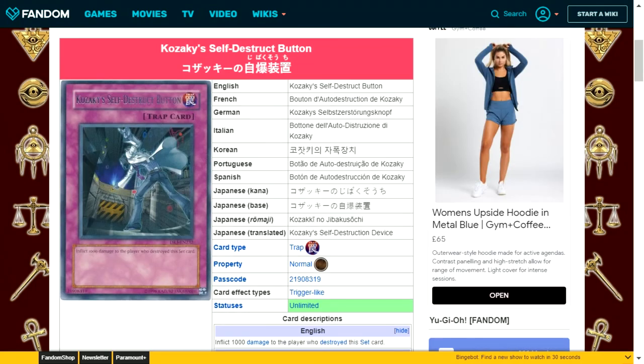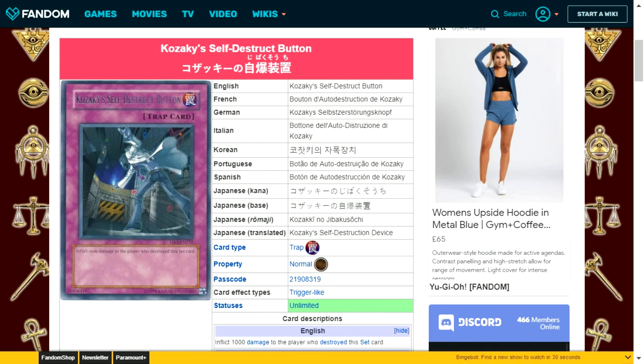Pisaki's Self-Destruct Button is a normal trap card with the effect: inflict 1000 damage to the player who destroyed the set card — effectively 500 due to the new ruling. If your opponent wastes a destruction effect on this, that's a bonus. The disadvantage is drawing into it and never getting to use it, potentially losing the duel because you drew this instead of something more useful.